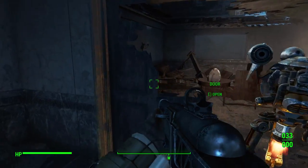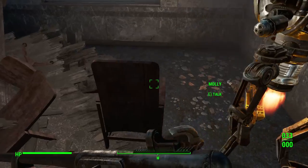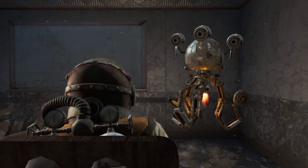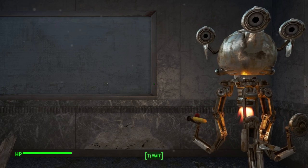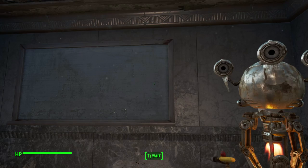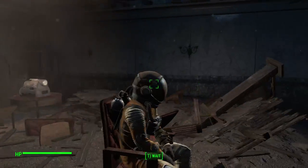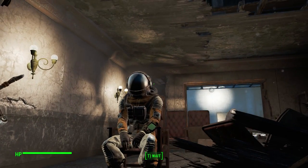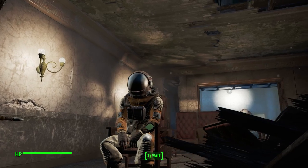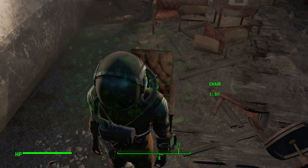As many of you may know, the hazmat or radiation suit offers 1000 radiation protection, which is actually higher than any other item in the game — besides a full suit of power armor which is around 1050, which you can upgrade further. But in general, in terms of armor or clothing, this is by far the best for radiation protection and a great way to traverse the wasteland in highly radiated areas.